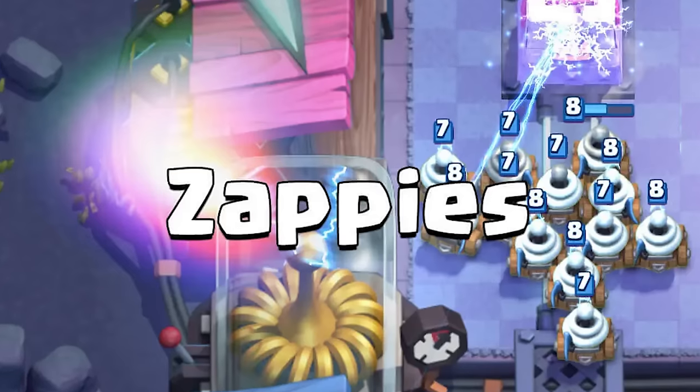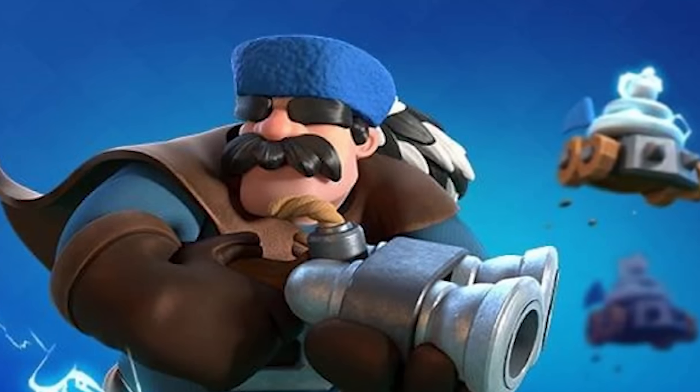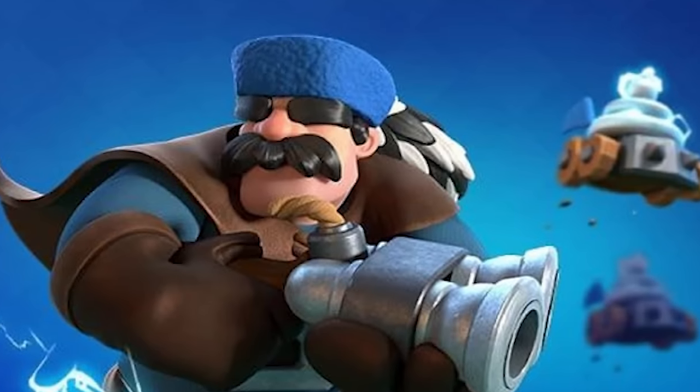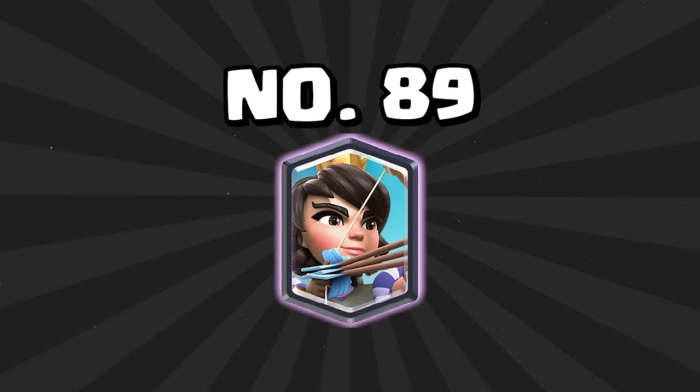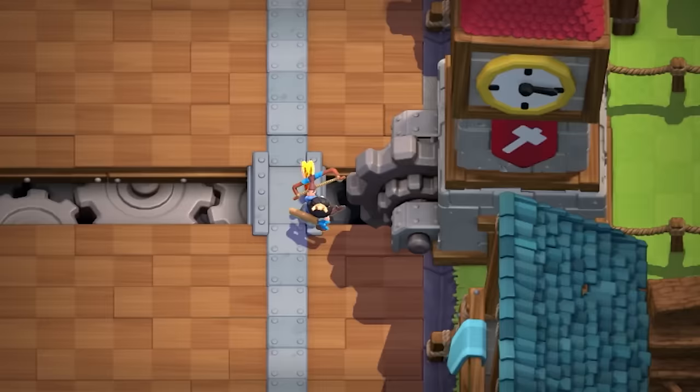At number 91 is the Zappies — one of my favorite cards in Clash Royale, but they're just not great. With all the Evolved Firecrackers, Evolved Archers, and other Evolved support troops, the Zappies' use rate has tanked. At number 90 is the Hunter — just like the Zappies, use rates have fallen drastically and are now some of the lowest in the game. It used to be really good inside Royal Giant, but with other support troops getting evolutions, it really needs one to compete. At number 89 is the Princess. It's fallen from grace; it used to be one of the best cards in the game, but Log Bait is awful right now, and since the Goblin Barrel has been nerfed multiple times, the Princess's use rates have tanked.